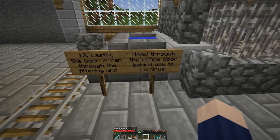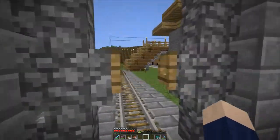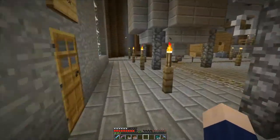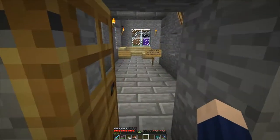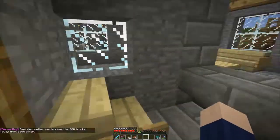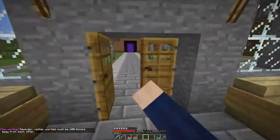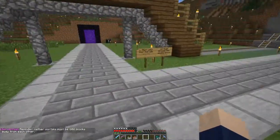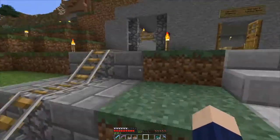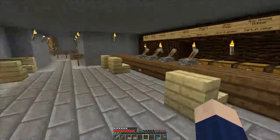Last step: the beer is run through the filtering unit — head through the office door behind you to continue. This filtering unit comes out and then goes out and over the road. In the office — this is just a little office thing and a little reception desk. Then we get to step 14: head through the double doors, which are already open. You can see the way that the finished beer is moved — it's brought all the way through into there. This is the tap room.